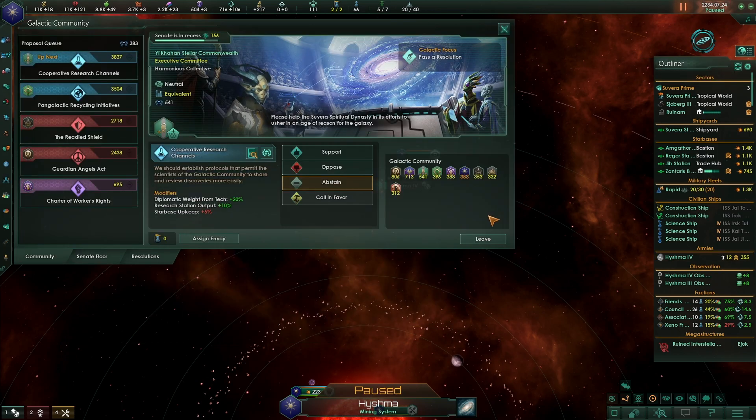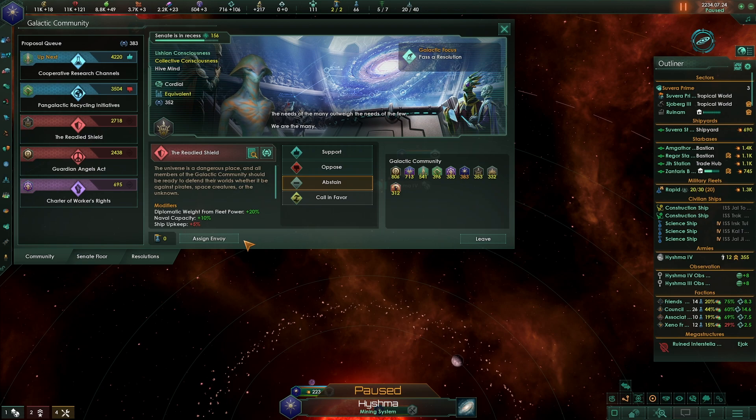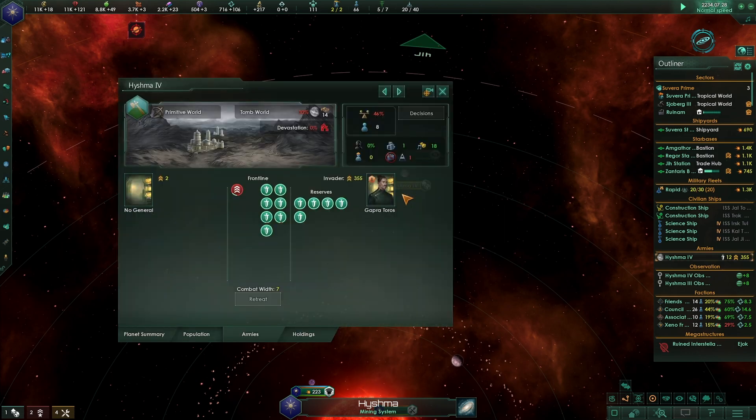Let's pause and see what's going on in the Galactic Community. Cooperative research channels - diplomatic weight from tech - yes, we'll support it. Pan-galactic recycling initiative - pop consumer goods upkeep minus 5% - we figure to have a strong economy so we'll oppose it. The Ready Shield - diplomatic weight from fleet power - we'll support that. The Guardian Angels Act - diplomatic weight from fleet power minus - we'll oppose. Charter of Workers' Rights - support.